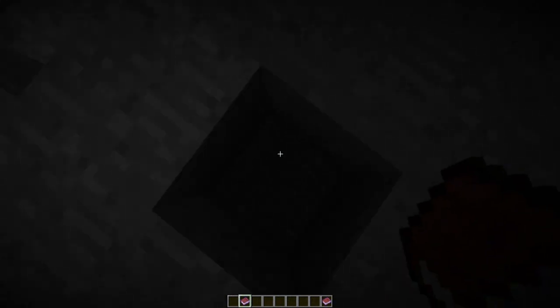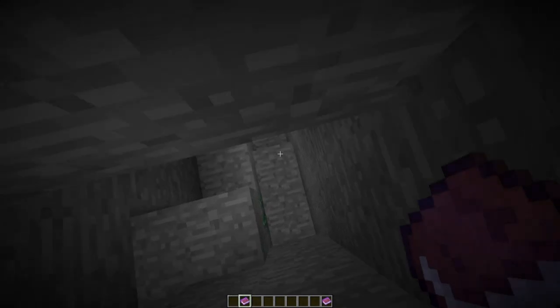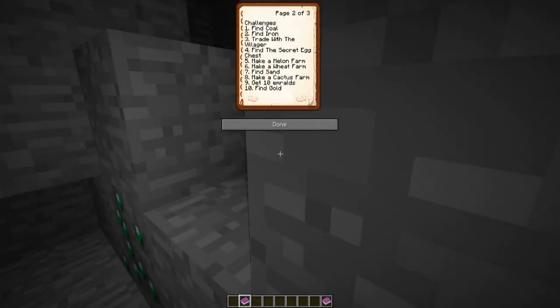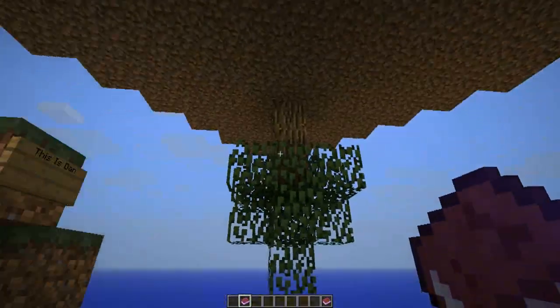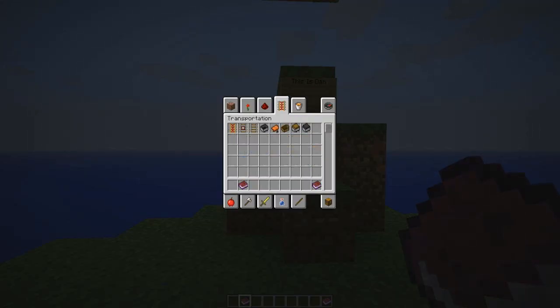There are a lot of challenges: find coal, find iron, trade with the villagers — you can pause the screen to read them. In here you're supposed to play on hard mode; that should be noted in the rules book. Hard mode is one of the official rules, so make sure you follow that.